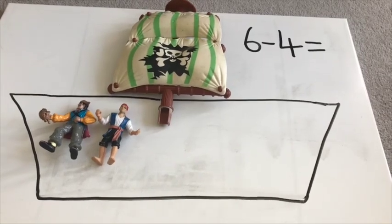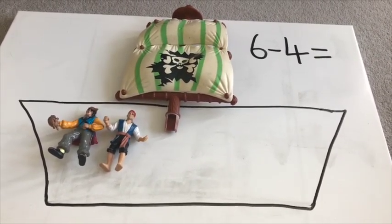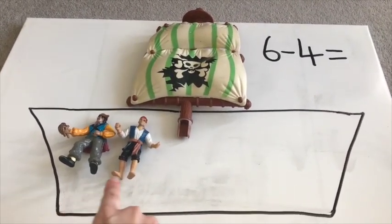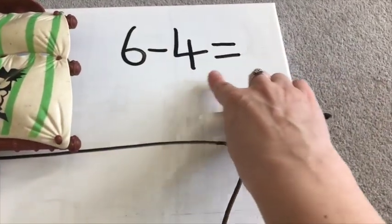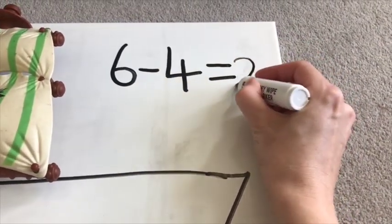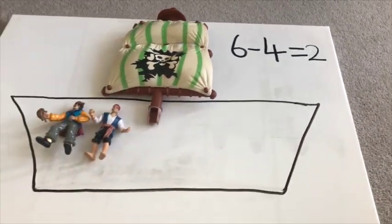We have got an answer. How many pirates are left on board the ship? Two — one, two. So we can say six subtract four equals two. Brilliant, well done.